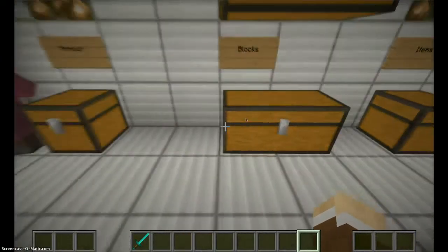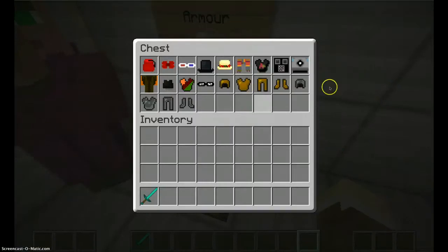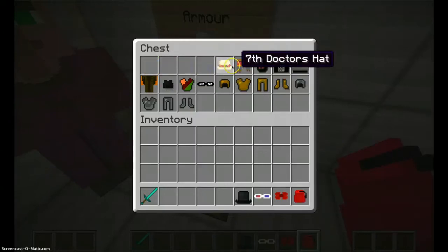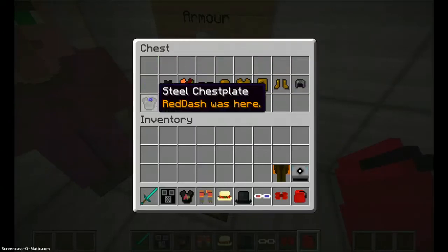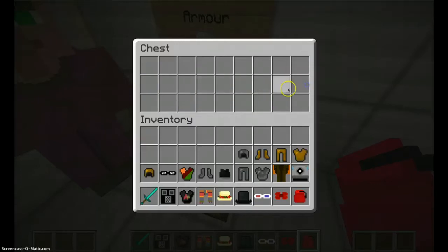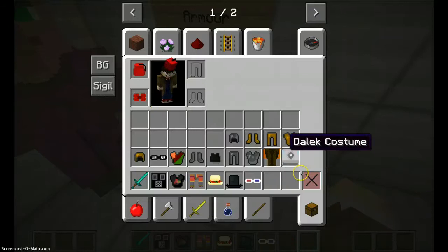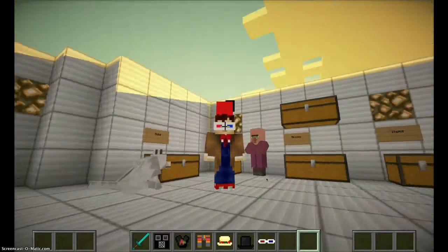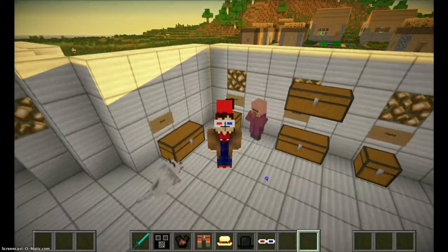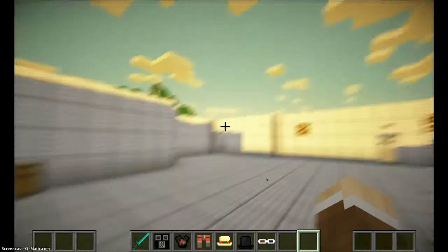And we got tons and tons of blocks — I'll be showing those in the next part of this video. And we got all the armor and clothing, so I'm just going to show you all these cool things. This one is a fez and a bow tie — looks pretty sweet. Go on F5 to see my fez and bow tie. How cool is that, guys? You can actually get fezes and bow ties just like from the TV show.